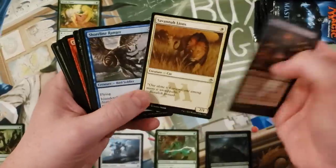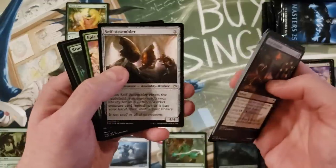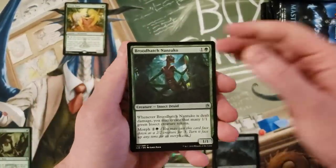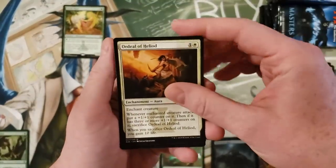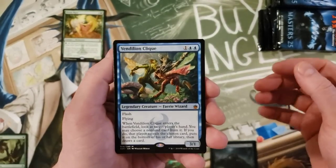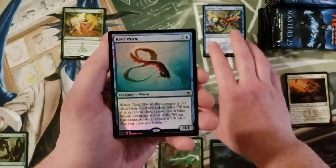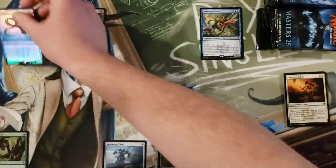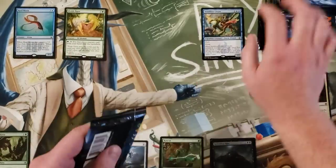I see Savannah Lions at common — still so funny to me, even though I know it's been outclassed over time. Enthralling Victor, Ordeal of Heliod, and the Vedalken — well, it's a mythic, though not quite the mythic you want, but it's a cool card. And then a foil Reef Worm — rare foil, okay, whatever.